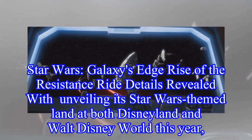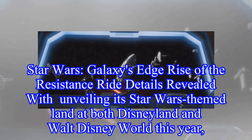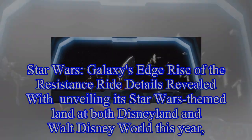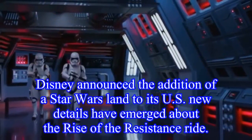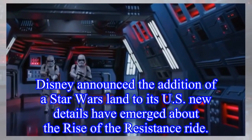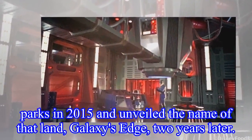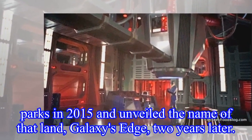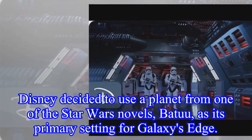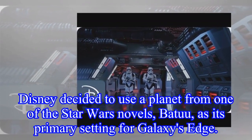Star Wars Galaxy's Edge: Rise of the Resistance ride details have been revealed. Disney announced the addition of a Star Wars land to its U.S. parks in 2015 and unveiled the name of that land, Galaxy's Edge, two years later. Disney decided to use a planet from one of the Star Wars novels, Batuu, as its primary setting for Galaxy's Edge.